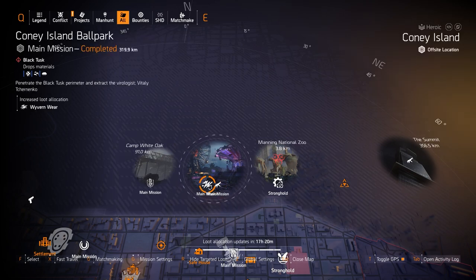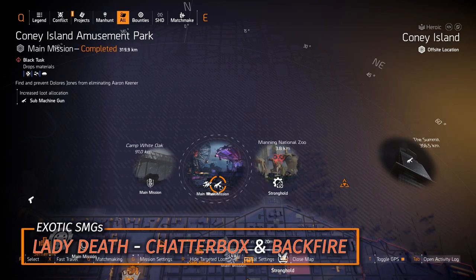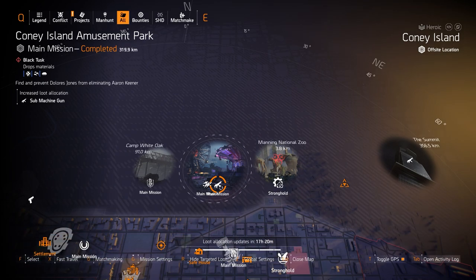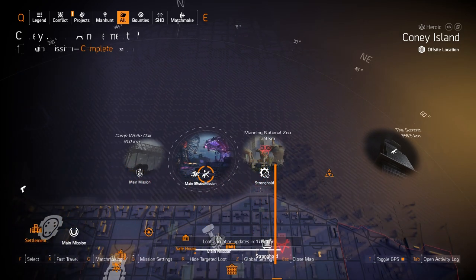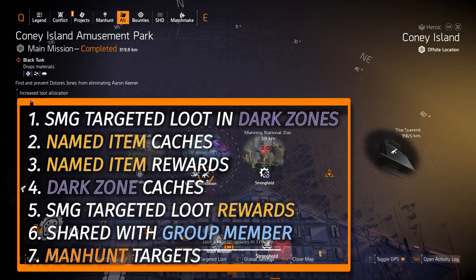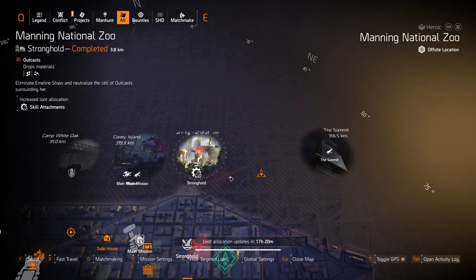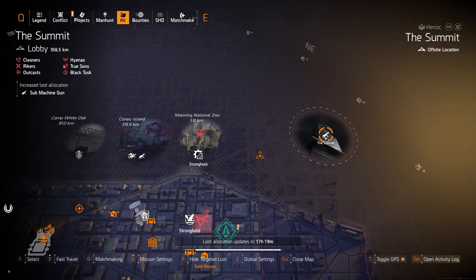Chest piece with Kinetic Momentum or Glass Cannon for your skill damage build. Over at the Amusement Park we got Sub Machine Guns — three exotics: Lady Death, Chatterbox, and Backfire. I recommend all three; they're very good. Remember that the Dark Winter and the Apartment are Dark Zone exclusives — you cannot farm for them outside of the Dark Zone. Skill Attachments at Manny National Zoo — I don't ever recommend farming for those. Kenley College is open for another two days, and at the Summit you pick your own targeted loot.